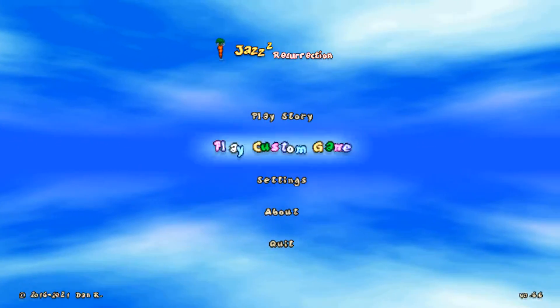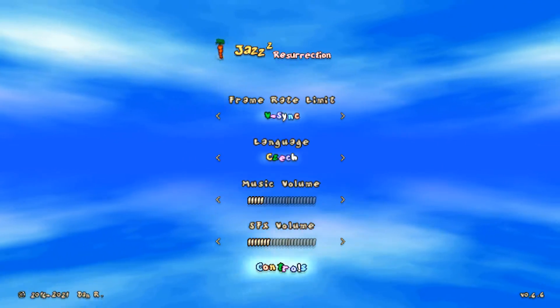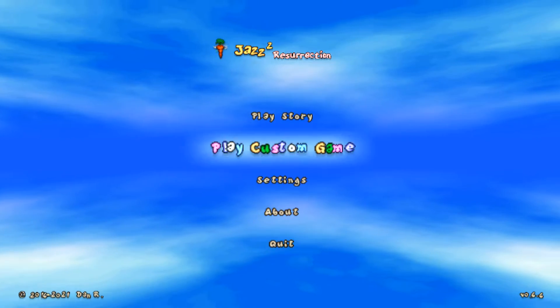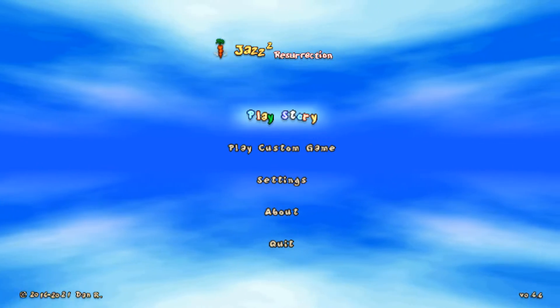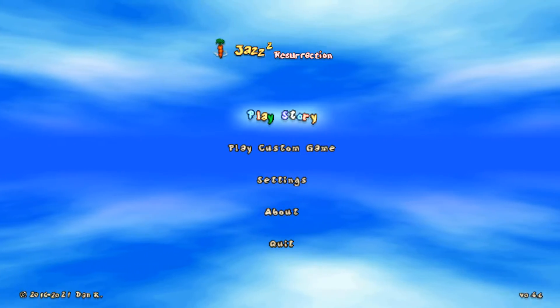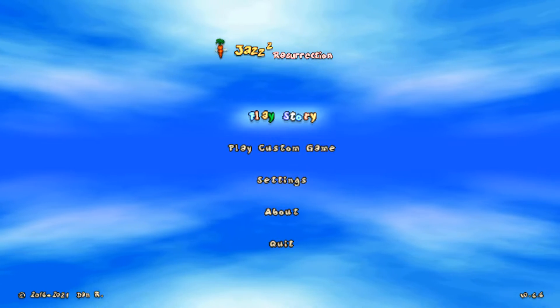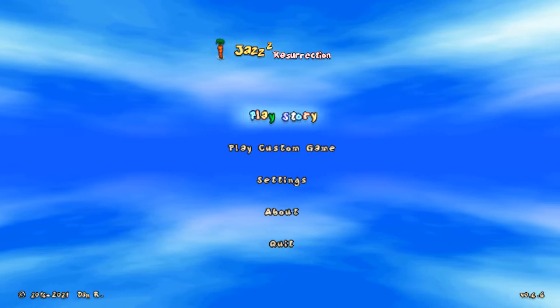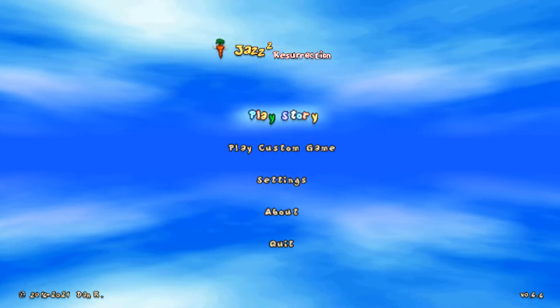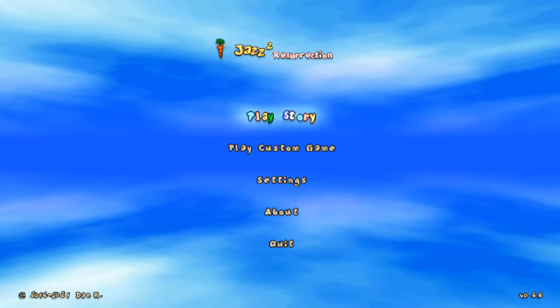If you've ever played Doom ports and stuff — where you need to actually own a legal copy of the game, then give it the files and it converts them into something else — that's pretty much what it does here. You take the original files from the game. They recommend Secret Files, which is on sale right now for $2. You just grab that and it will convert to this port.